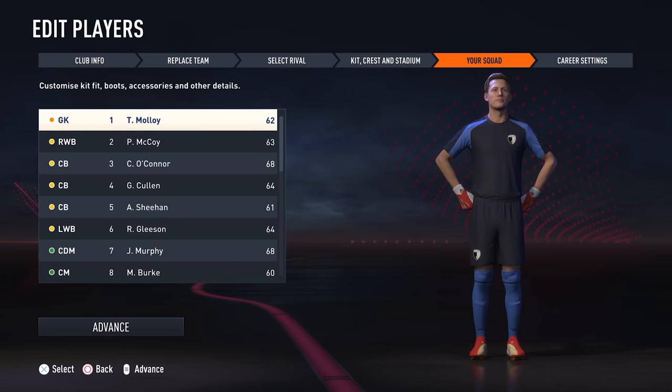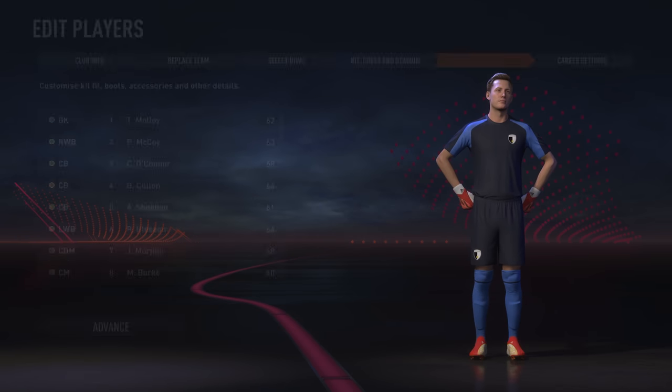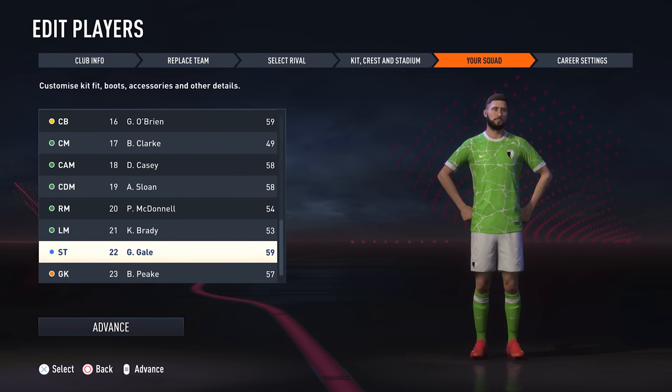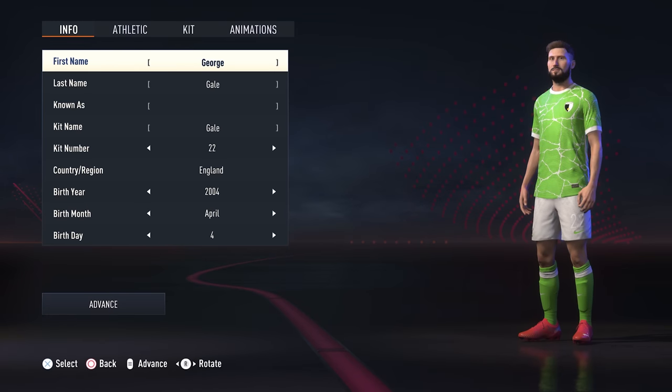I say Cork City because they've got nice kits and a bit of decent history, but you can pick anyone — Shamrock Rovers, or even UCD if you really want a tough challenge. They're both ambitious targets, but with the right strategy and some hard work, they're certainly within reach within a couple of seasons.